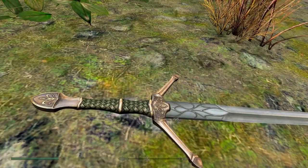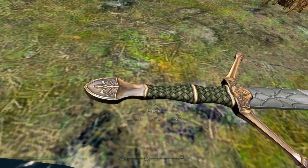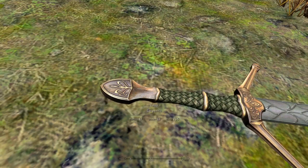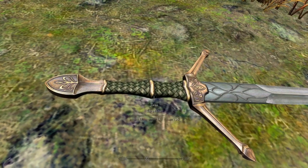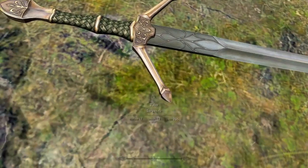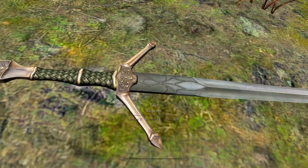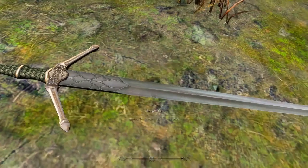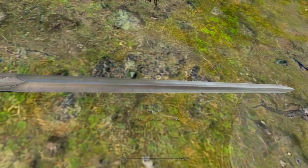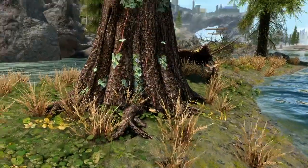The unfortunate part is you can only have one unless you duplicate it in the cheat room. Look at the pommel and the handle — the nice stitching, the unique color. This curved hilt looks so cool, it reminds me of The Witcher. I love the really ornate, almost elvish etching about this entire sword — a beautifully tall blade, and it is indeed a one-handed weapon.